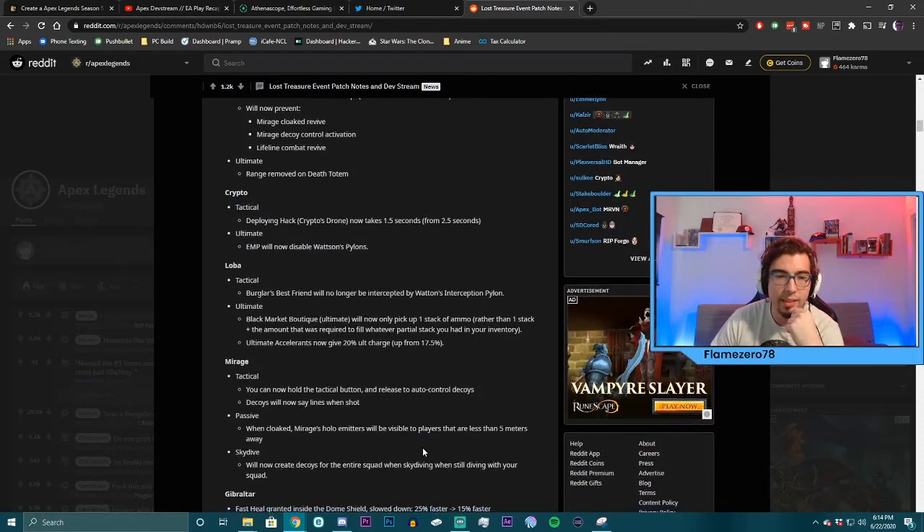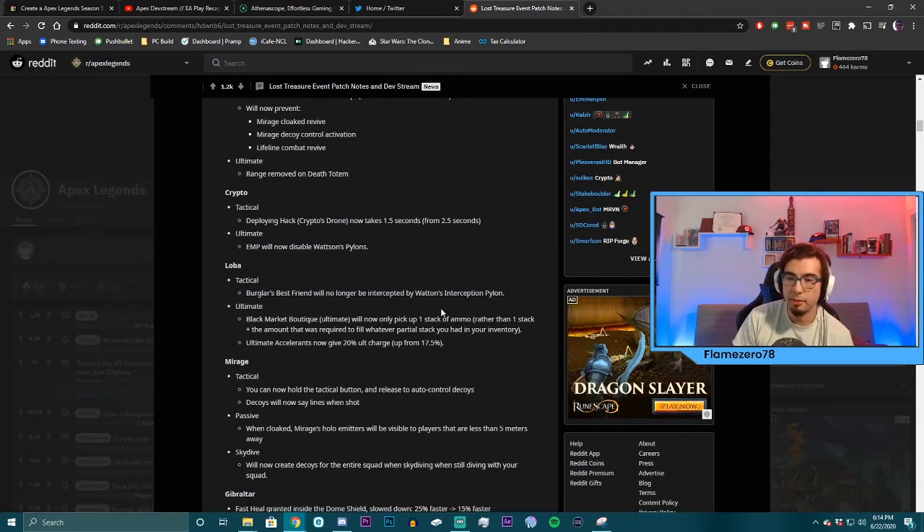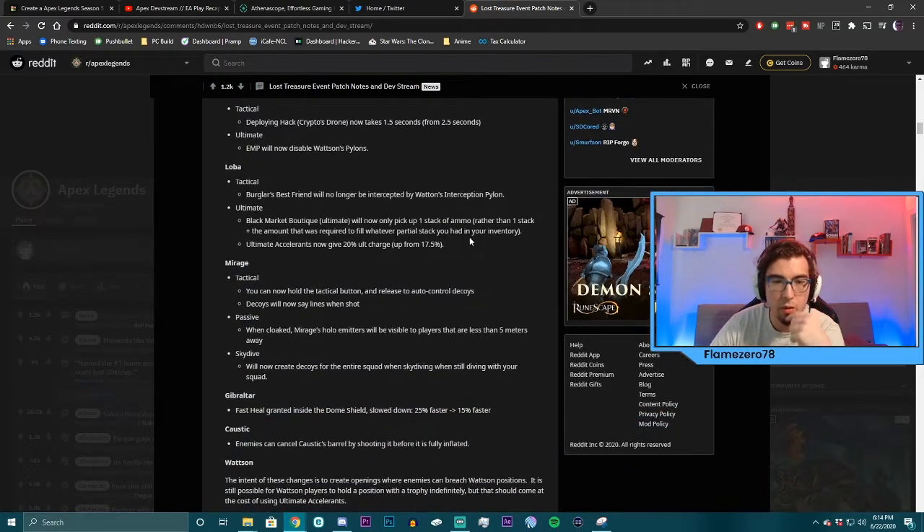Crypto: his tactical deploying the drone now takes 1.5 seconds — just made it a little bit speedier. His EMP will now disable Watson pylons as well. So if Watson is hunkered down, on top of ruining her fences, her pylons are now also going down. Loba: her tactical Burglar's Best Friend will no longer be intercepted by Watson's pylon — interesting.